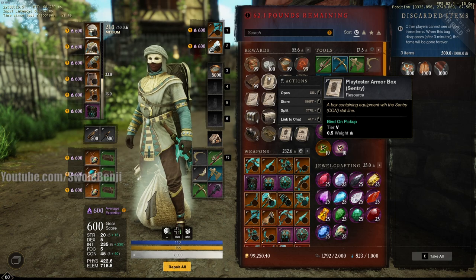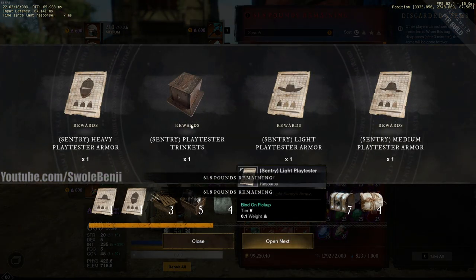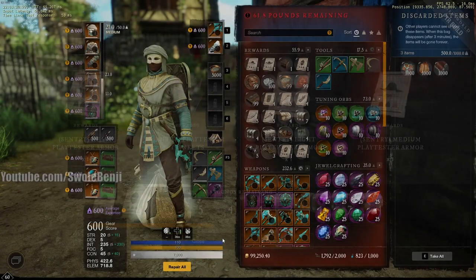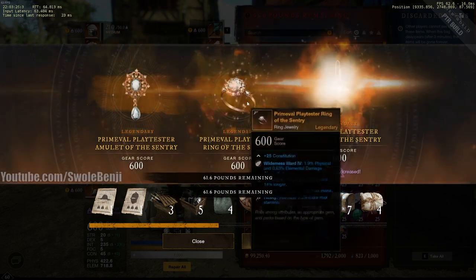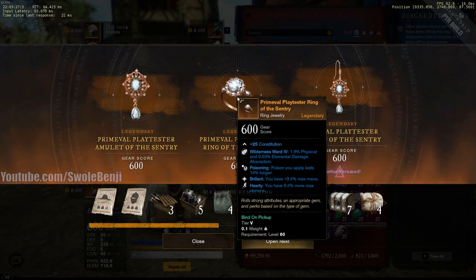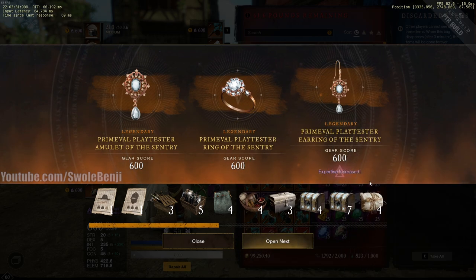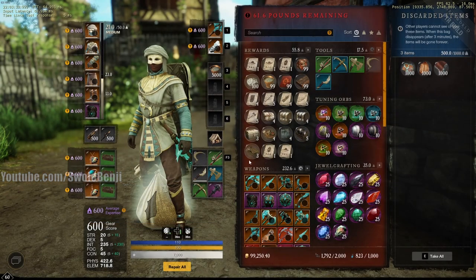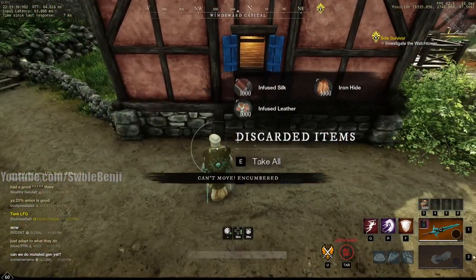There are also play-tester trinkets covering light armor, medium armor, and rings. Let's see what we rolled on the ring — we got Poisoning and Brilliant. So if I wanted a Keen ring I'd have to open a bunch of these. Expertise is shown as increased even though it's maxed out — interesting. That's the test realm — come play around and have some fun.